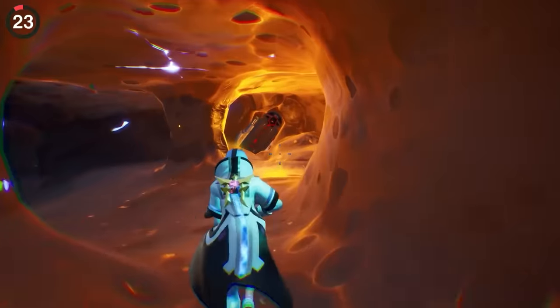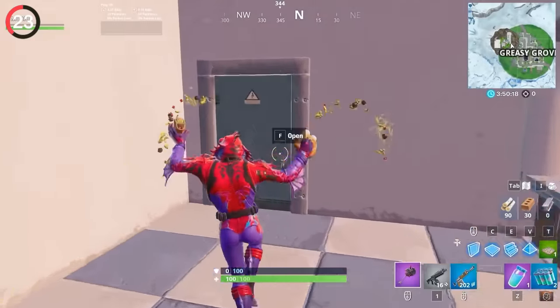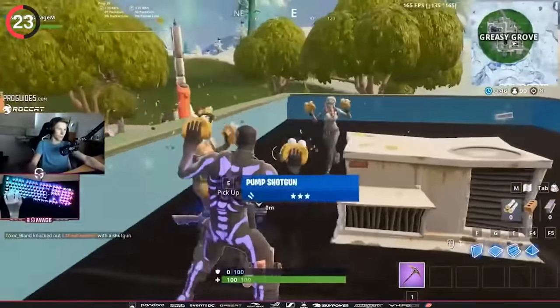There was another hilarious feature during Season X which caused hundreds of pro players to rage quit. One of the rift zones at Greasy Grove was called Taco Time, and it would make everyone dance.